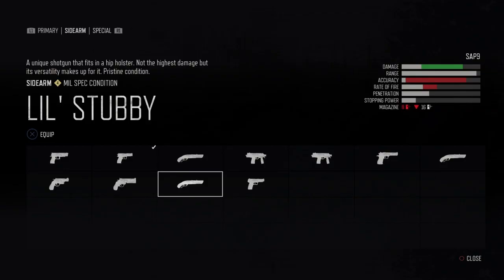Next up, the little stubby. Now this is the only shotgun that you can have as a sidearm, and you can find it in multiple different conditions: junk, poor condition, and good condition.